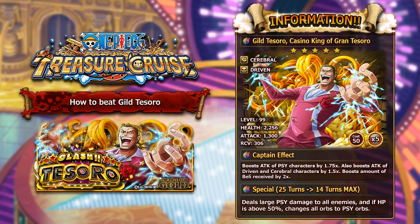Before we get into the breakdown there is something I have to talk to you guys about regarding the dungeon itself. This dungeon will come out in 30 stamina, 40 stamina and 60 stamina. Now this unit is very special in the fact that he has a 100% drop rate on 40 stamina and 60 stamina.